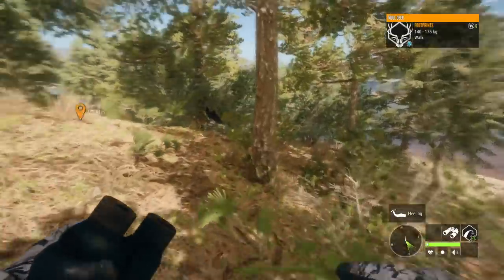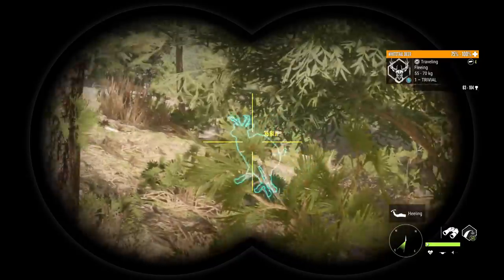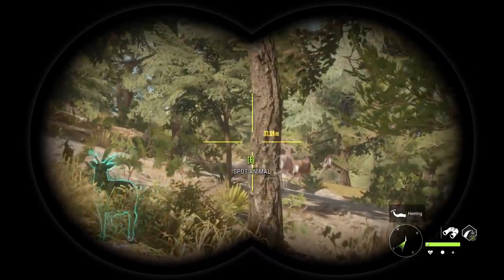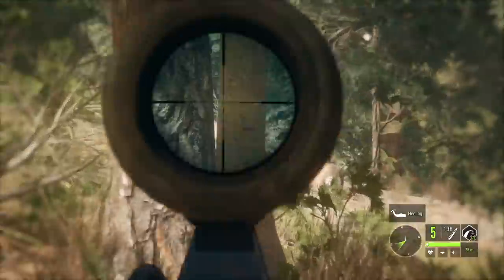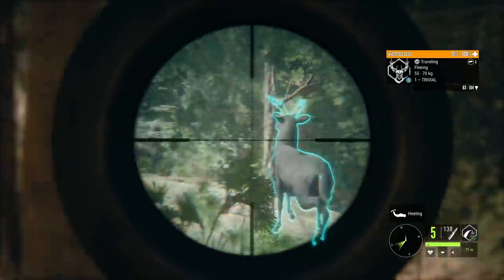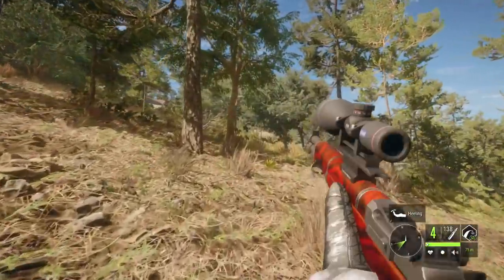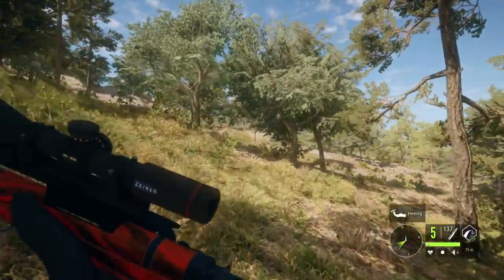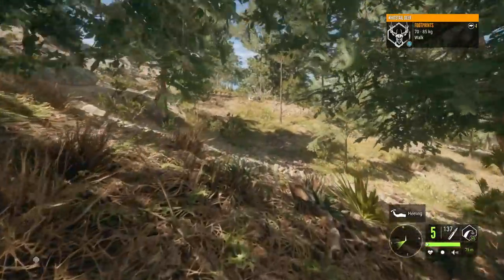I cannot believe what we are looking at right here as it's escaping when we try to spot it — a level 1 melanistic whitetail buck. We haven't killed a melanistic whitetail buck on the new system, and finally one shows up, and it is a tiny spike. I don't mind taking a moving shot; I wasn't so sure it was going to just drop immediately like that, but I can't believe it's taken that long.